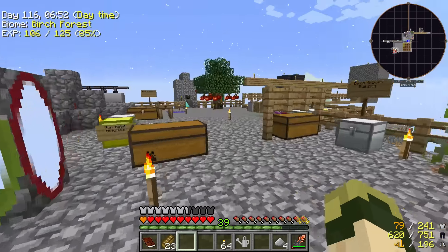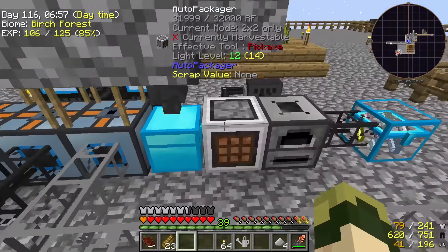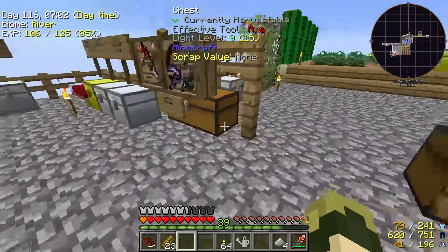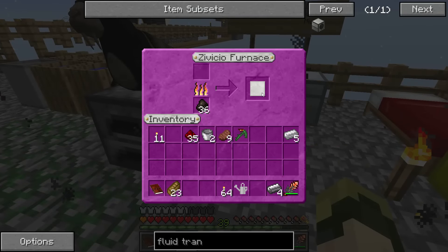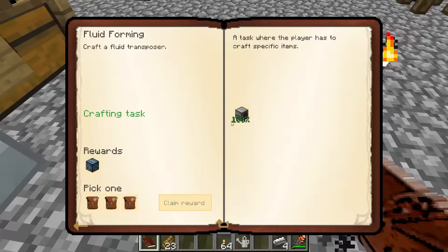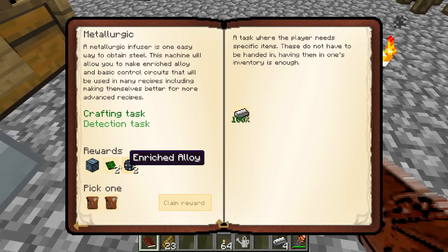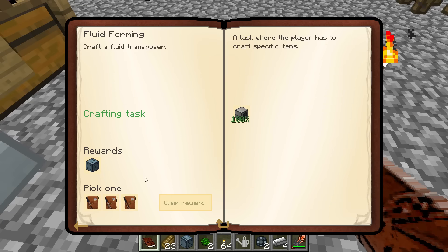I've now got four steel dust and the RF is building back up. All I want to do is pop this steel dust in my furnace, make some steel ingots, and there's another quest complete. Ta-da! Let's pick a reward bag.